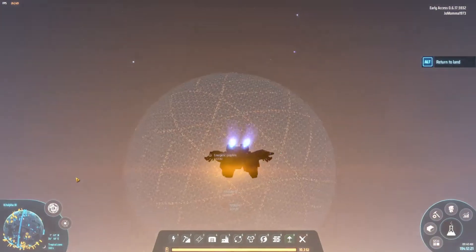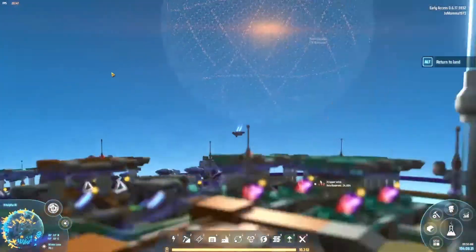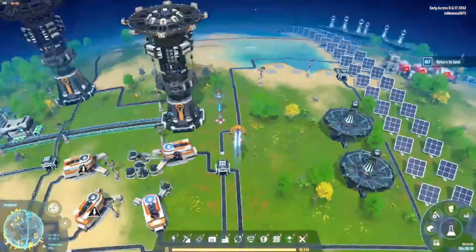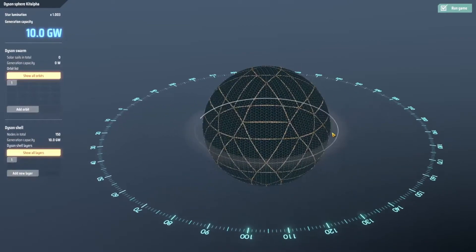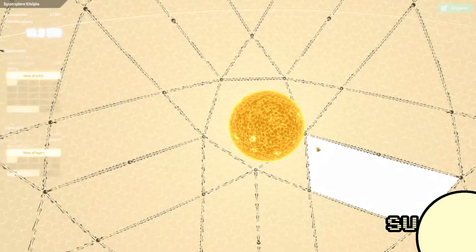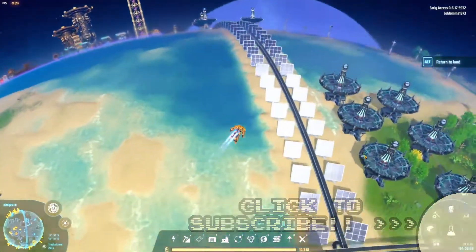Check it out, it's done! Hey everybody, welcome back to Dyson Sphere Program. As you can see, we have completed our Dyson sphere. If we go to our Dyson sphere monitor here, you can see it is complete — it looks like a soccer ball, as expected. But if we take a look inside, you can see our Kait Alpha star tucked nice and neatly inside the embrace of our Dyson sphere. How very cool is that.